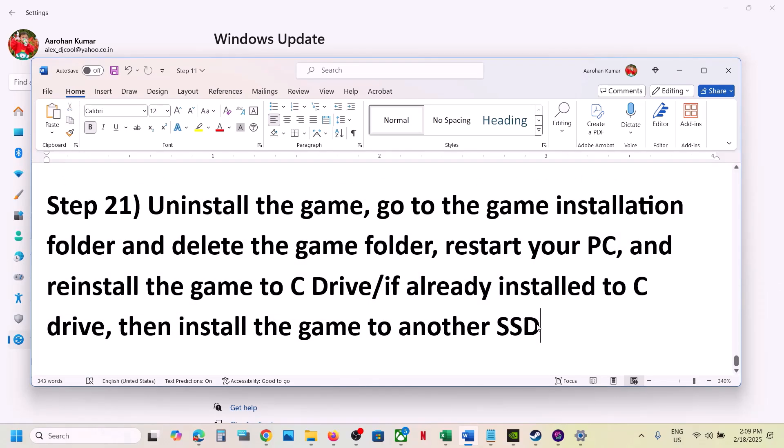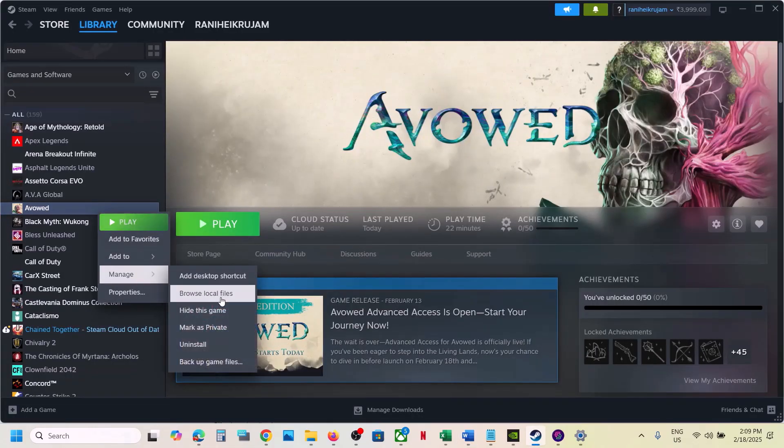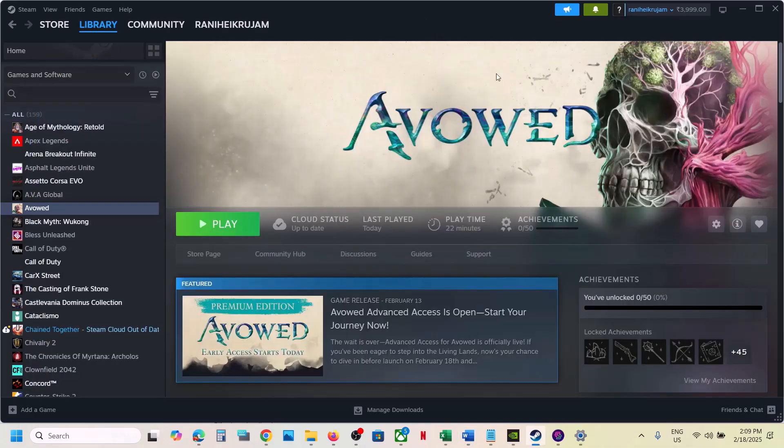The last step is to uninstall and reinstall the game to a different drive. If nothing is working, right click on the game in Steam, select Manage, click Uninstall. After uninstalling, go to the game installation folder and delete the game folder. Then install the game to the C drive — if it was on D, E, or an external drive, try C instead. If already on C drive, try installing to another SSD. One of the steps in this video should help you run the game successfully. Thank you so much for your time — please like this video and subscribe to my channel.